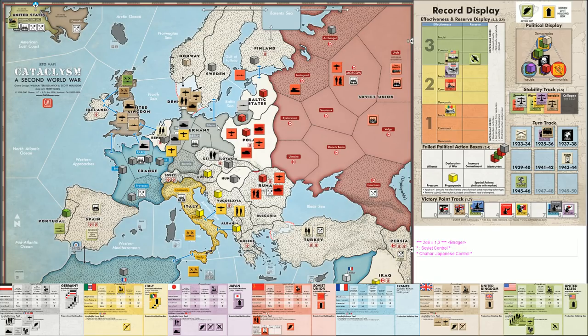Italy uses their remaining action to attack the British air without augmentation - they're only at mobilization, not total war. 2d6 versus 2d6: Italy rolls six, defenders roll six. A tied result, not ideal for Italy, but it means an augmented German attack will now be much easier to remove the British air from Denmark completely.